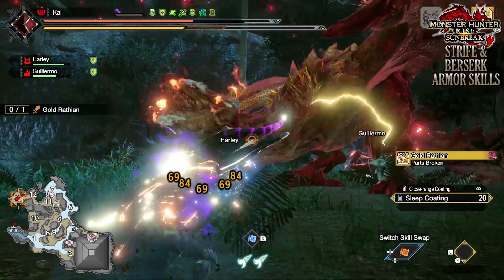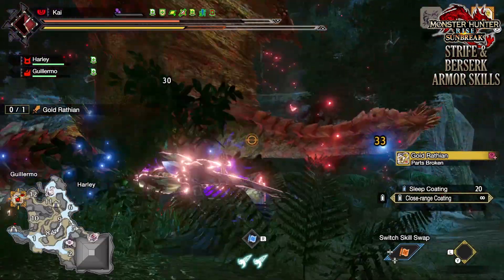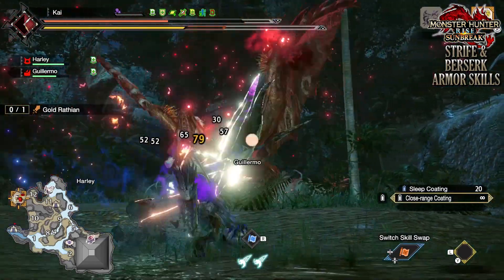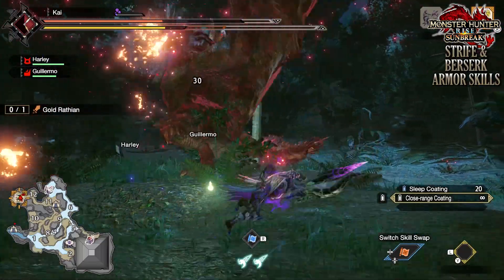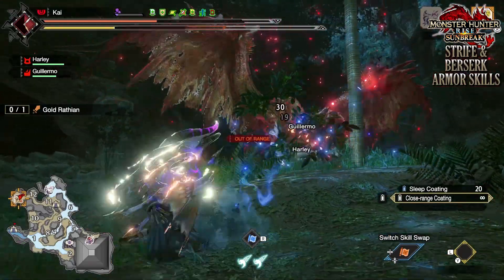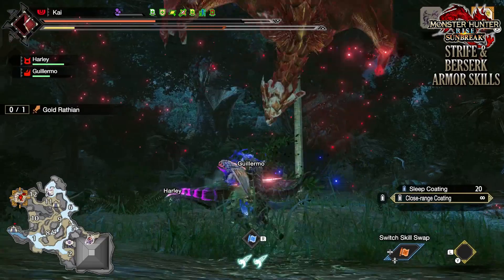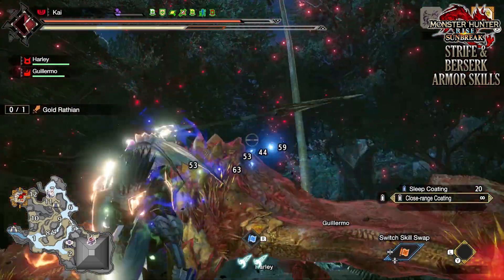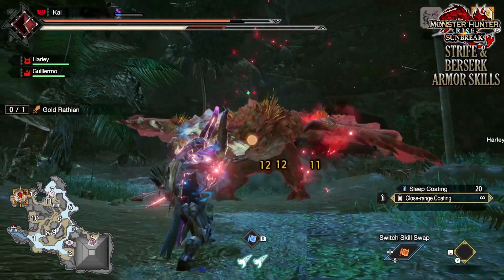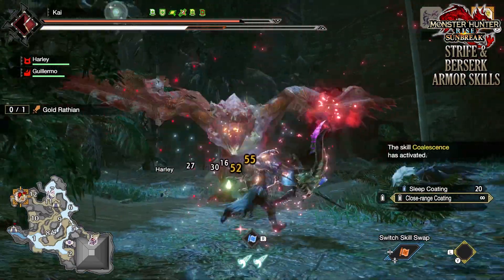Another good aspect of the Chaotic Gormagala armor set is that the Berserk and Strife skills are found on different pieces of the armor. Strife is found on the helm, chest, and waist, whilst Berserk is found on the gloves and boots. So you don't always have to use both of them in a build. For example, you could use Strife combined with armor pieces that have Dereliction instead of Berserk, or you could use Berserk on its own with other armor pieces if you're using a non-elemental weapon or don't care about the Strife bonuses like infinite stamina.